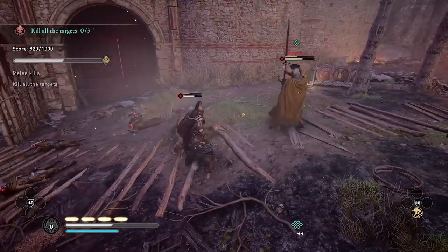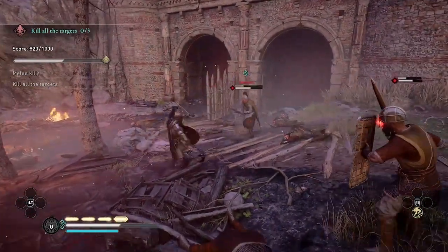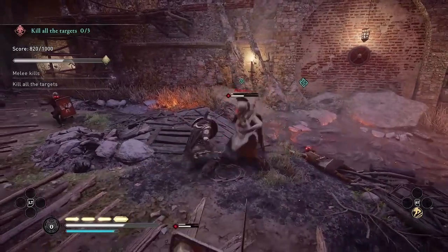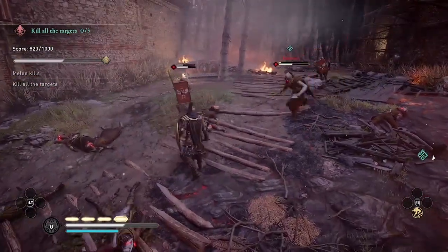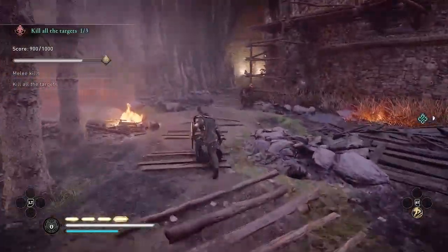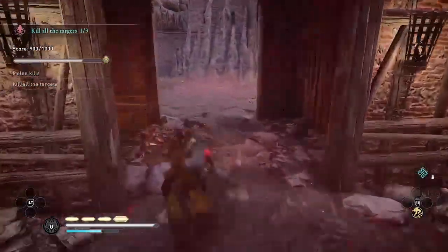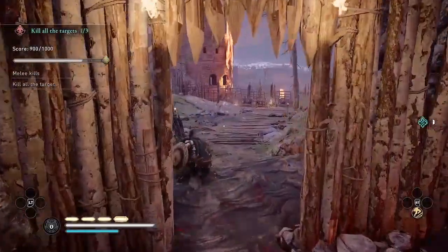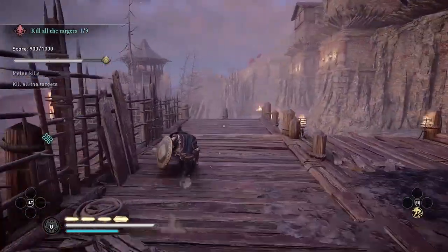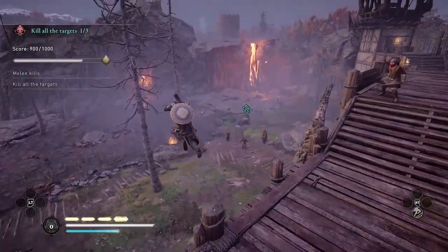So for that reason, this fight right here is actually the most difficult fight of this trial using this strategy. I'm trying to block his yellow attacks and dodge his red unblockable attacks. I have taken damage, but I've done enough parries to restore the health. Now I have 900 points, and as soon as you have 900 points you can skip the rest of the enemies and go directly to kill the final two targets. I've been playing this at double speed, but now I'm slowing it back down to normal speed.